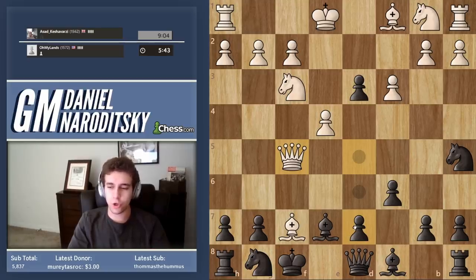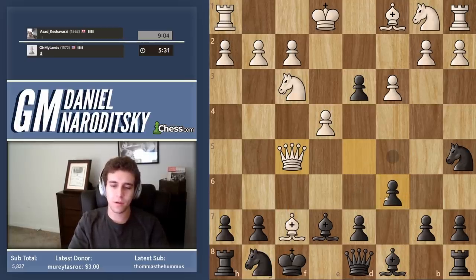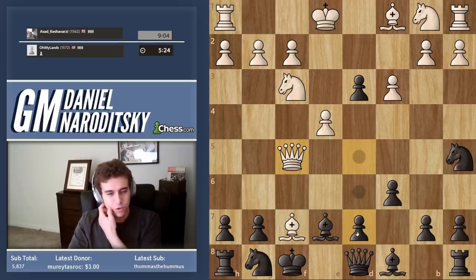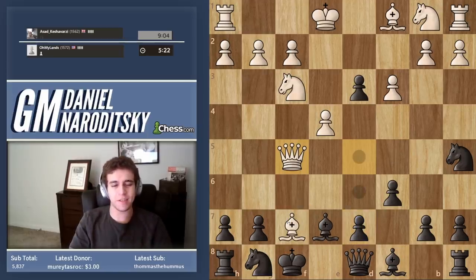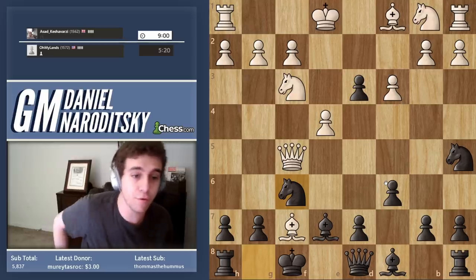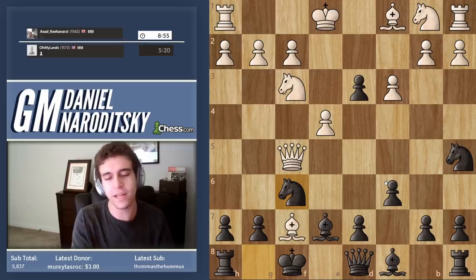The big issue is that he's threatening some sort of a discovered check and attacking the king. What can black do? We have two possible moves. We can go knight f6 to intercept the queen and the bishop — I like that move a lot. Our other move is bishop f6, but I like that less because he can take the knight. So let's go knight f6. Development is the priority.